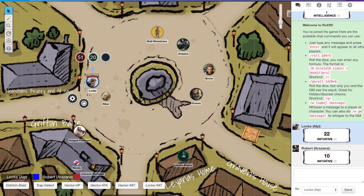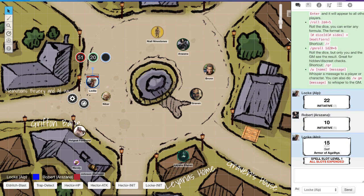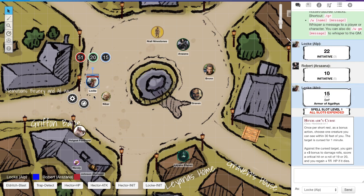So my first action is going to cast Armor of Agathys, and my bonus action is to curse you. Then I'm gonna move — let's see how far. Right here, and that's my turn. Its range is 30 feet, right? Yes, you were at 35.